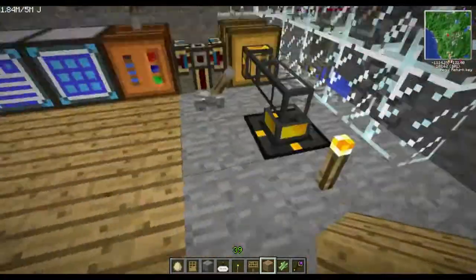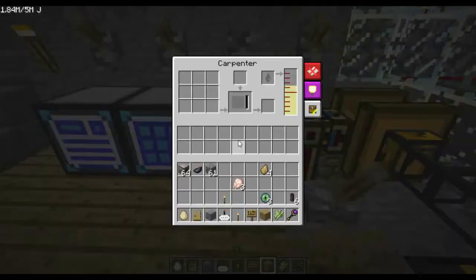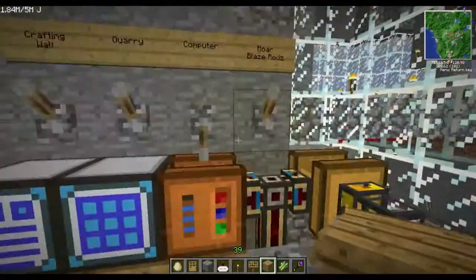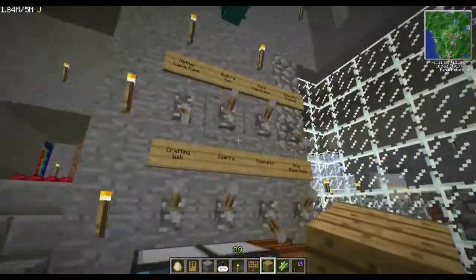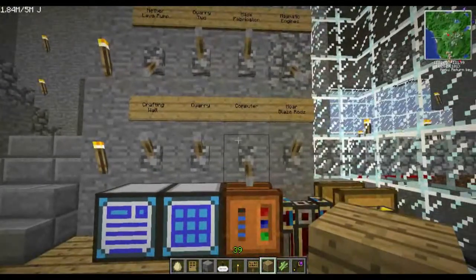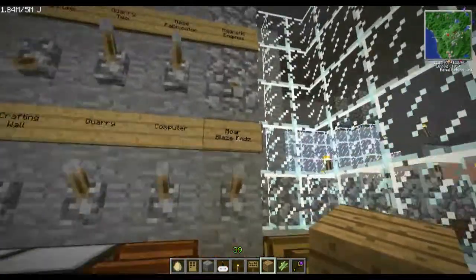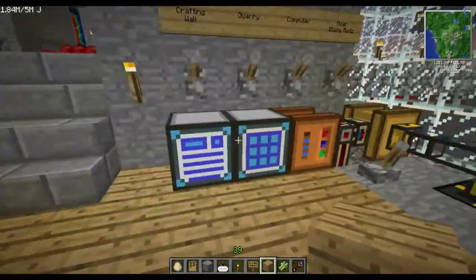Over here we have a squeezer sent to a Tesseract down in my holding tanks below. Over here is a carpenter with some seed oil in it — I used to make my apiaries and frames, to turn things on and off with the liquid ducts. This is my switch wall. All of this is being powered by Chicken Bones wireless redstone mod. Behind there are all the wireless transmitters and these switches turn on and off the power systems.